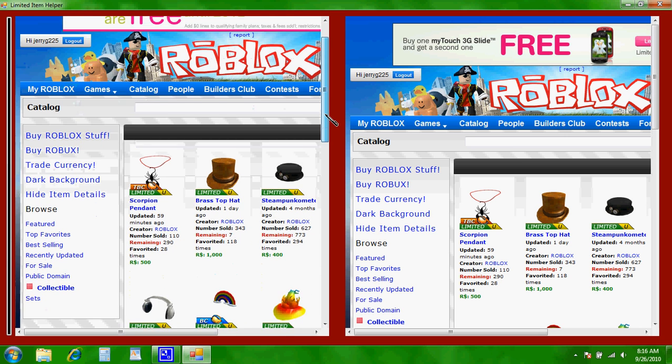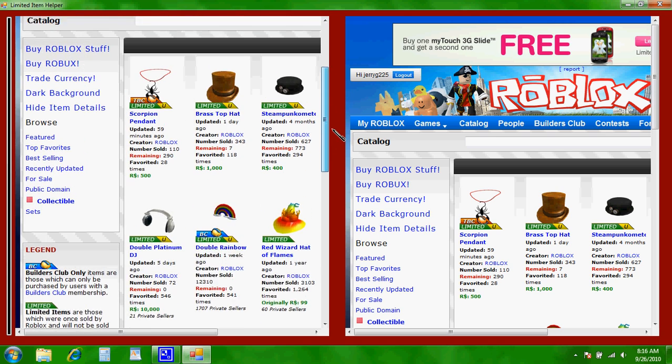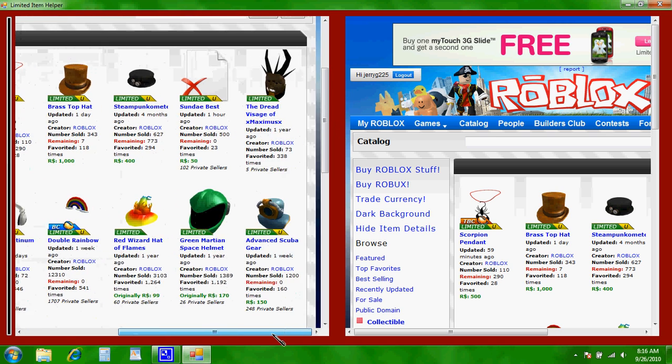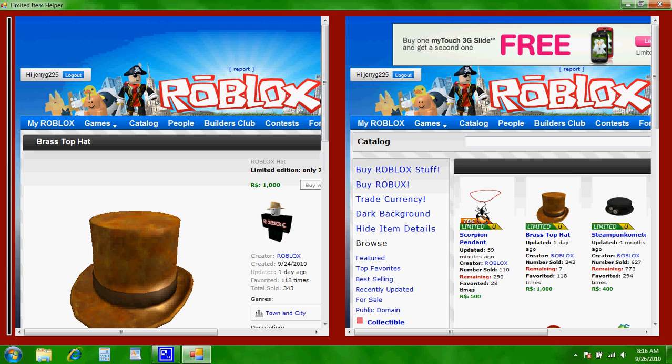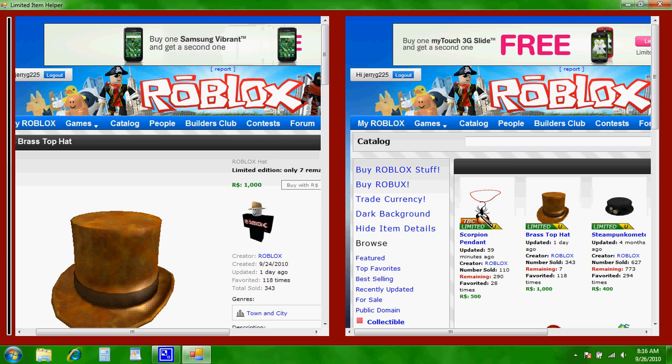And it should be really easy to find the item you want. Just scroll through the list, and say that you're looking for a particular item — I'm going to go to that on both pages.